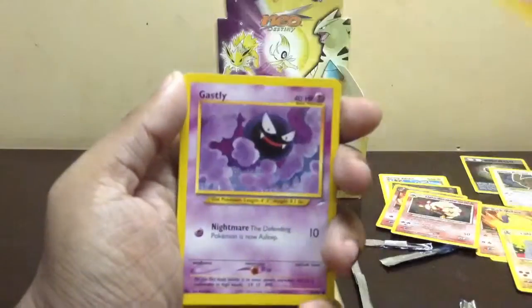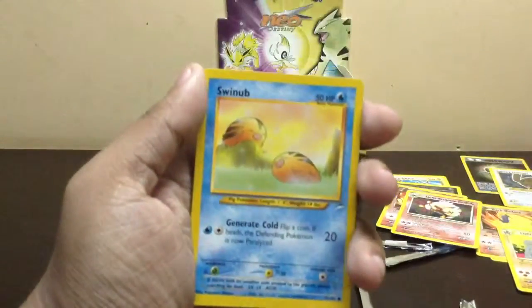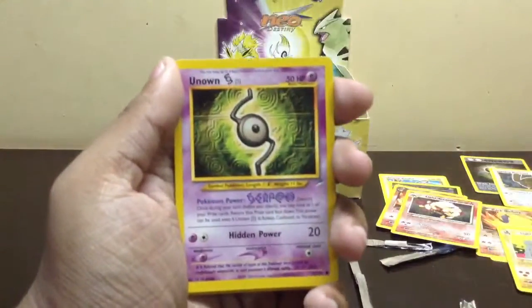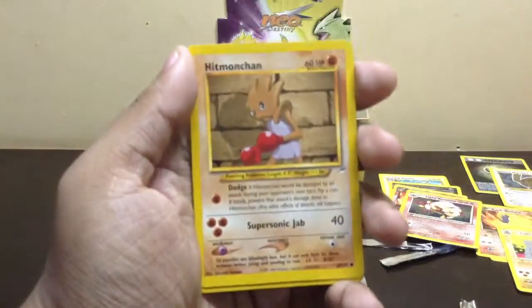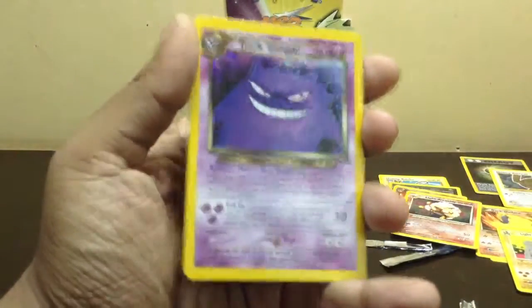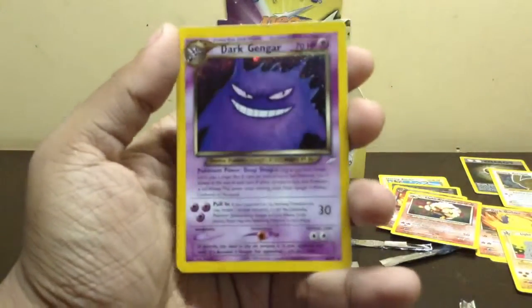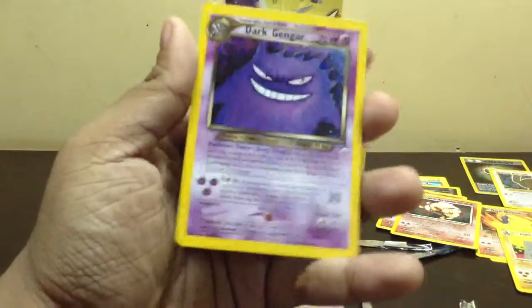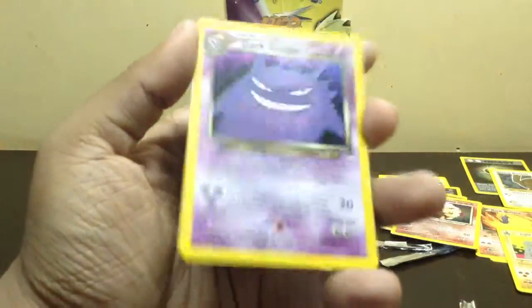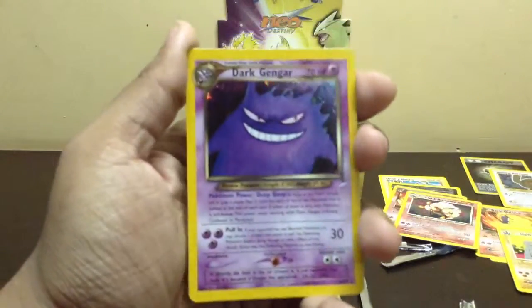Machop, Ghastly, Swinub, Mareep, Porygon, Unknown S, Hitmonchan, and a Dark Gengar holo. What's with the holos in these packs? So many — not complaining, but really good rates.